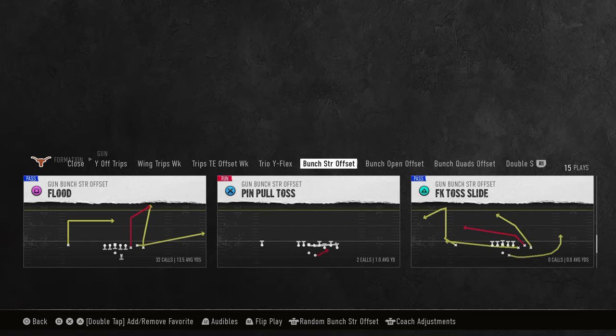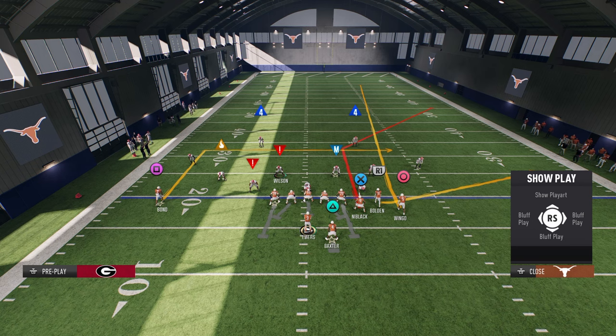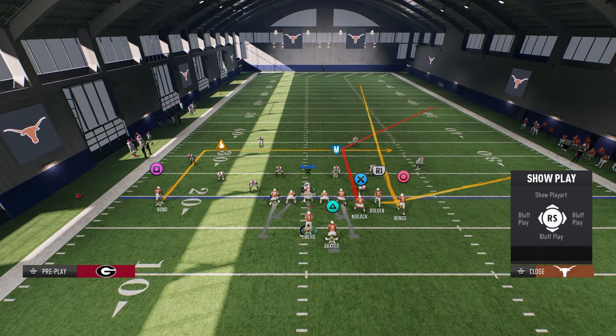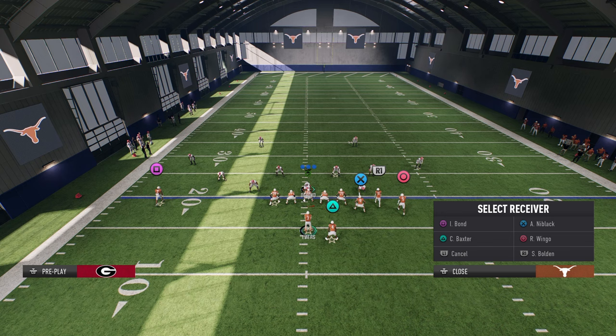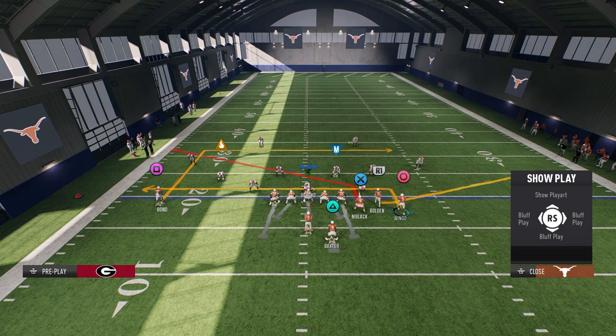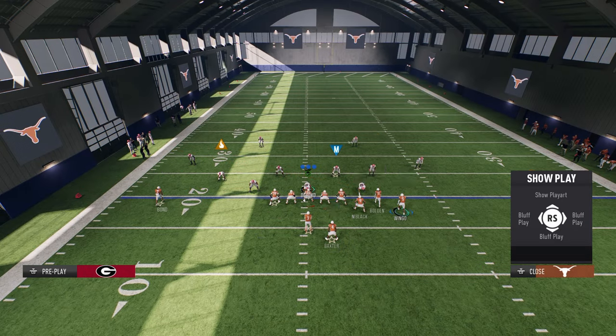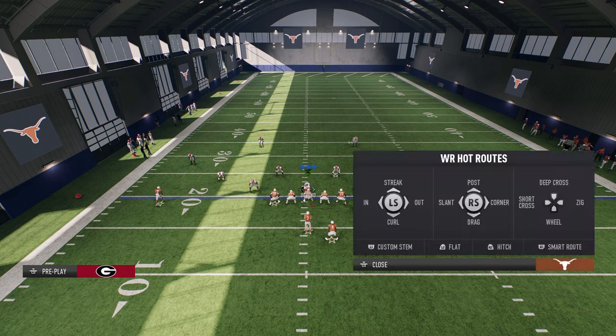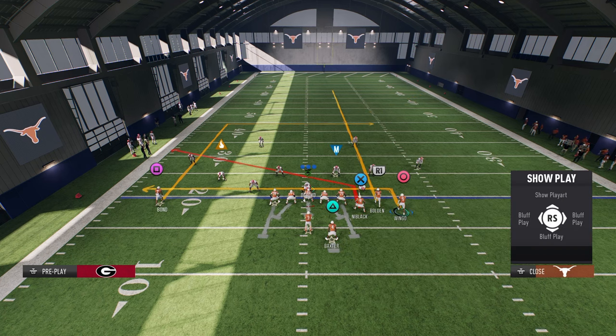We're going to focus on the in route on the left side. You just need an in route - I'm going to show you one of my favorite route combos in the game with this concept. We're going to use custom stems. I like to take my tight end and put him on a slant, put my outside bunch receiver on an in route and stem it all the way down into a three-yard in route. Then we have that in route on the right stemmed to about 20 to 25 yards, and a clear-out streak over the top. Motion this guy outside, let him set his feet, then snap the ball.